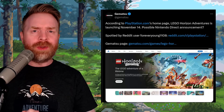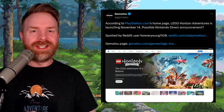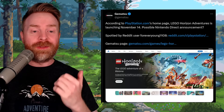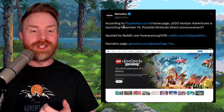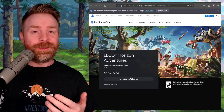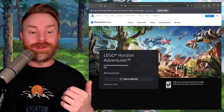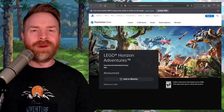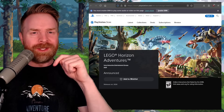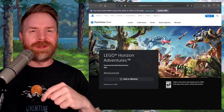Next up, we're talking about LEGO Horizon Adventures. It seems that PlayStation may have accidentally leaked the release date — it was spotted on their main page that the game is launching on November 14th, but it has since been taken down. The PlayStation Store page for LEGO Horizon Adventures now just says 'announced and releases in 2024.' Let me know your thoughts about this game and about PlayStation leaking dates in the comments below.